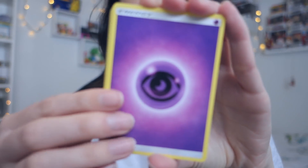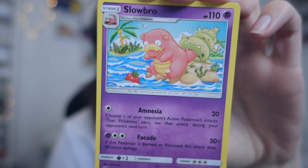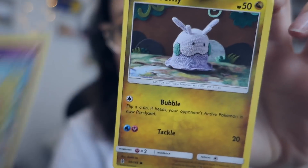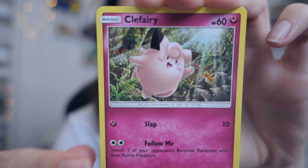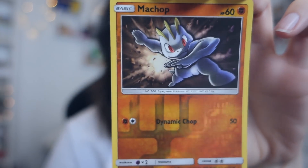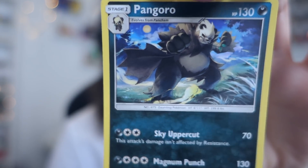The last one for today is a Guardians Rising pack. And let's go — Psychic Energy, a Machoke, an Energy Recycler, Slowbro — my sweet love — Goomy — my other sweet love — Wishiwashi, Phantump, Clefairy, Rockruff, Machop, and it's Pangoro. No very rare cards, but I really do not care.